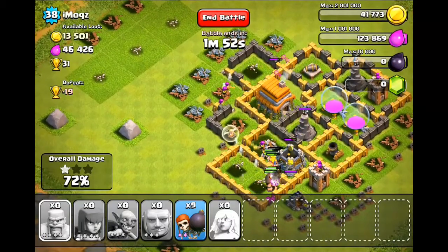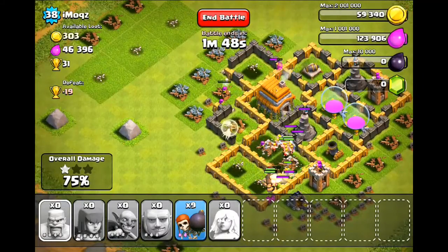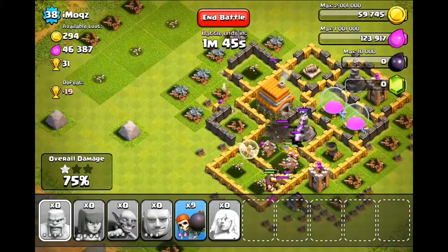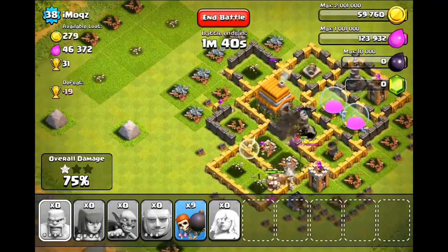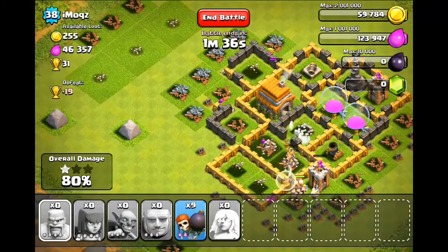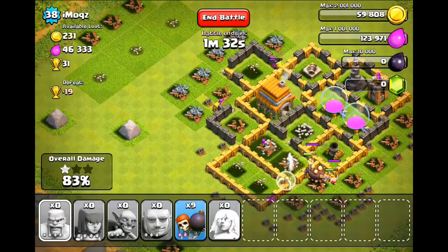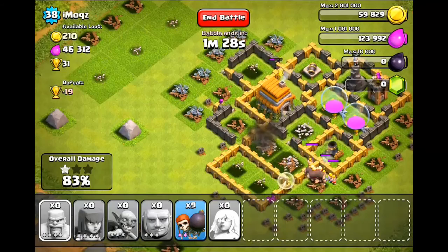That is how the Barbarian Archer attack strategy easily works — you just spread them out and get 50%. Let's see how we're doing. We pretty much stole all the gold, which was about 79,000. We're going inside their base. They've got only one mortar left, a Wizard Tower, Cannon, and an Archer Tower — one of each defense.